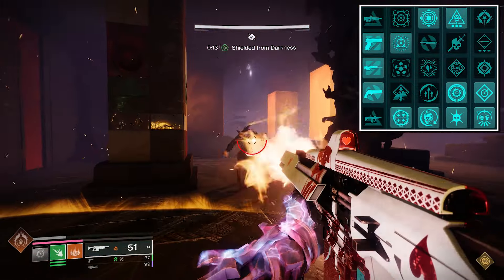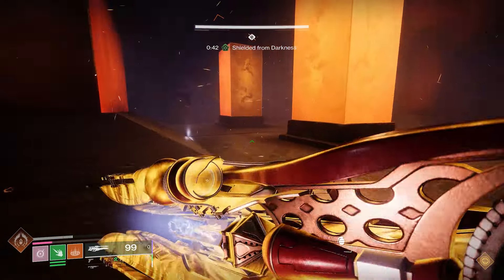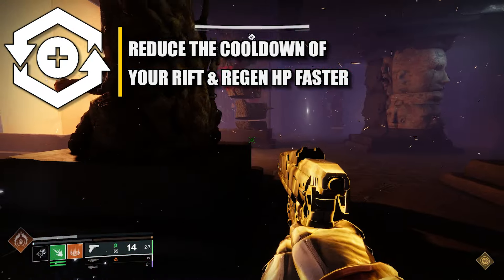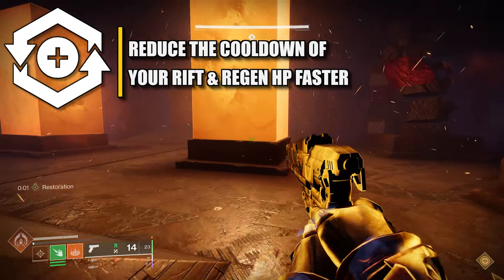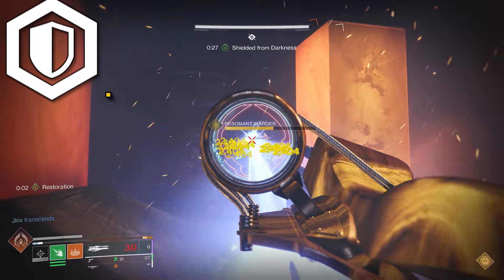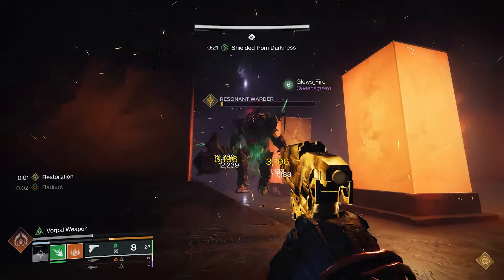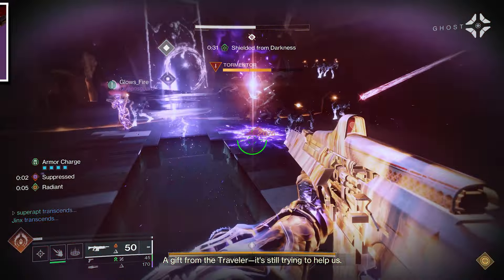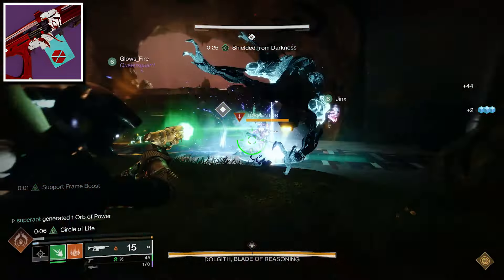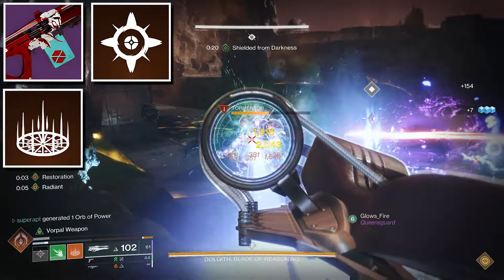If you guys would like to check out the seasonal artifacts, it would be right here on screen. Now let's head to the stats for the build. Your main goal is to get tier 10 recovery because it will reduce the cooldown of your class ability and increase the rate at which you regain lost health. Your second priority is resilience, which gives you 30% damage reduction at tier 10. The gameplay loop is to get your charges for No Hesitation, then heal your teammates — you and your teammates will get restoration. You can also use your healing rift and healing turret to give more healing to your teammates.